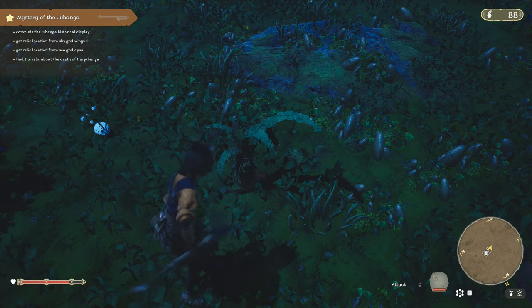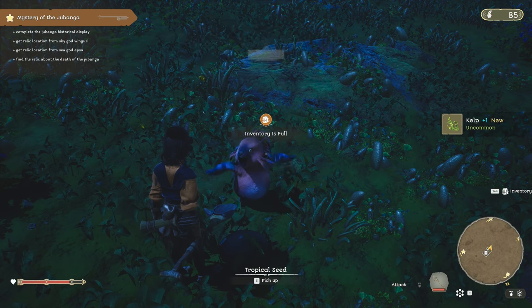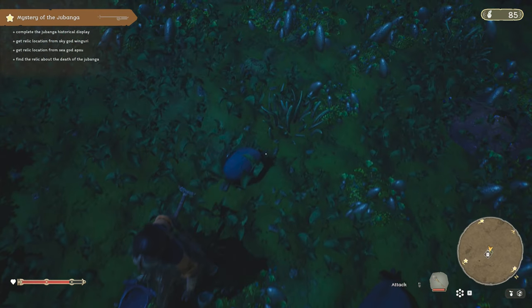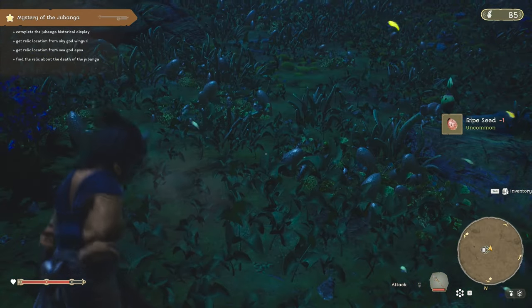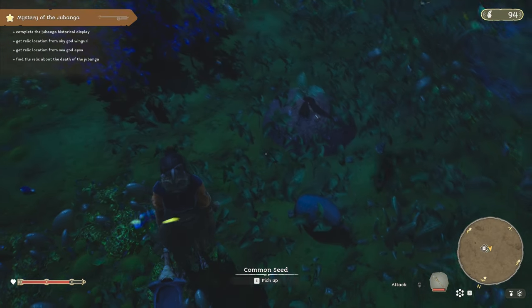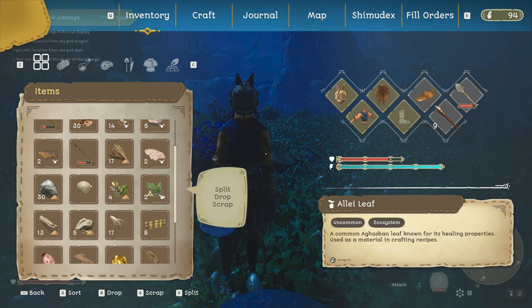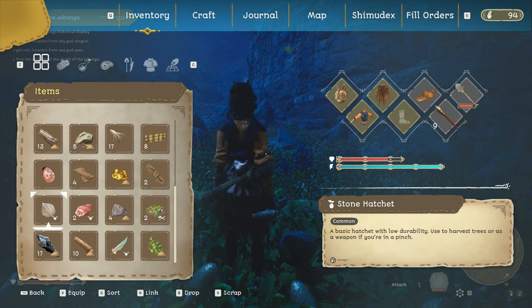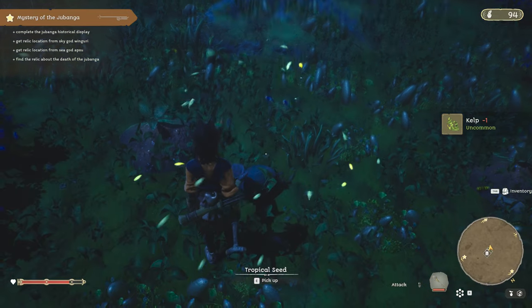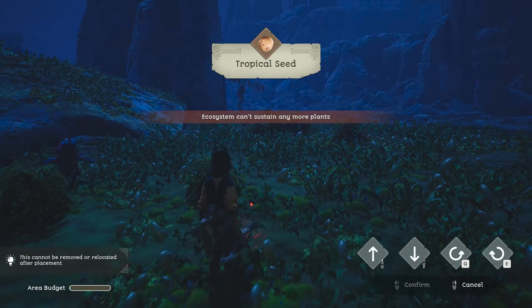Oh, there's a little slug thing here - and a tropical seed! We can put this one down now. Will we be allowed to put one more? No. We can't take that up yet. We could scrap some fiber. Oh - did I just take a seed? Let's drop that. Tropical seed - can I place that? Yes - the ecosystem can sustain one more plant.